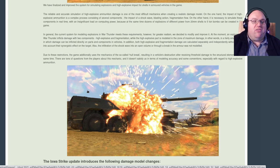At the moment, an explosion in War Thunder inflicts damage with two components: high explosive and fragmentation, while the high explosive part is modeled in the zone of maximum damage — in other words, in a fairly small radius in which damage can be inflicted directly on parts and components in vehicles. In addition, both high explosive and fragmentation damage are calculated separately and independently, without taking into account their synergistic effect on the target. Also, the infiltration of the shockwave into an open volume or through a break in the armor was not modeled. Due to these restrictions, the game additionally uses the mechanics of the so-called hull break, resulting in a vehicle's destruction after receiving threshold damage to the structural elements at the same time. There are tons of questions from players about this mechanic, and it doesn't satisfy us in terms of modeling accuracy, especially with regard to high explosive ammunition.